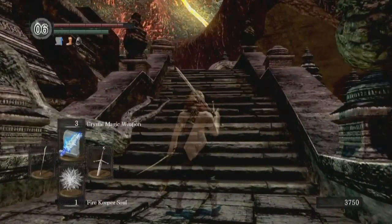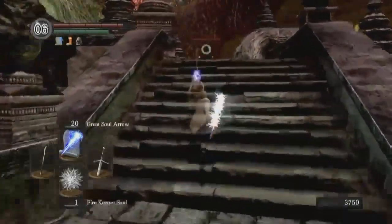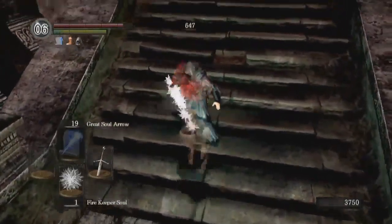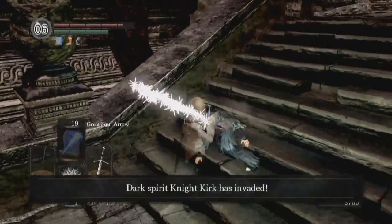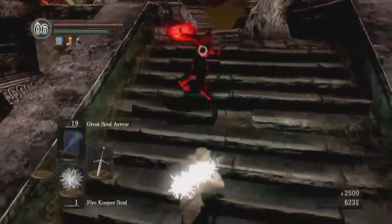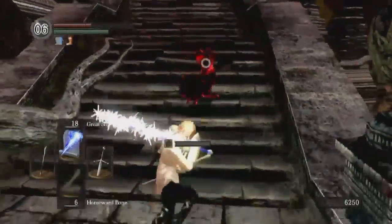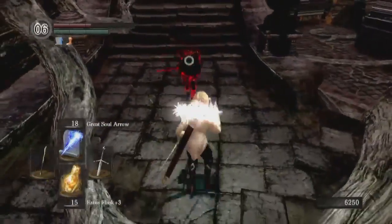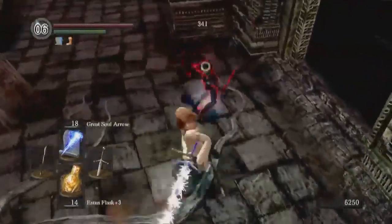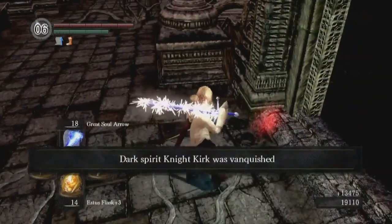So let's do Crystal Magic Weapon. Tag, you're it. Yeah, that's what I was afraid of — she's just a little too frantic. Oh, Kirk ignores the Hidden Body though. There we go. Yeah, neither one of them has very high magic resistance, so it's just easy to destroy them with the sorcery.